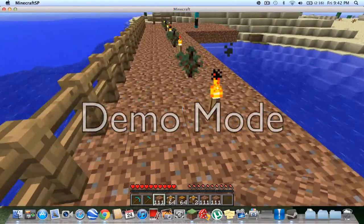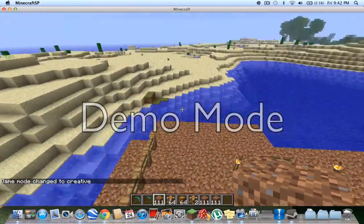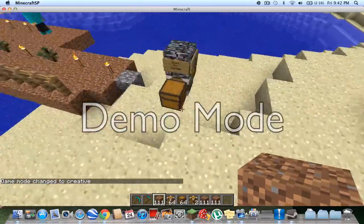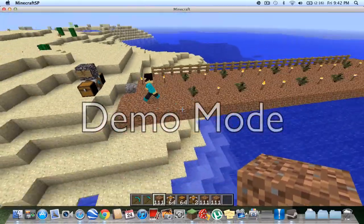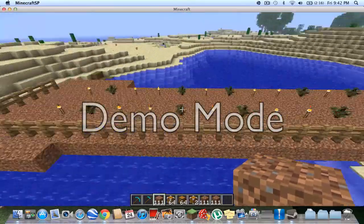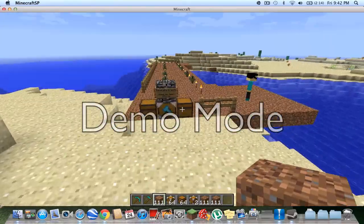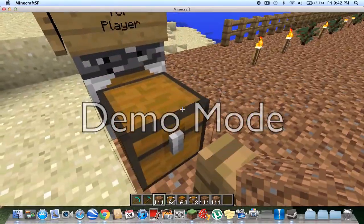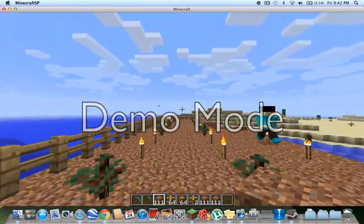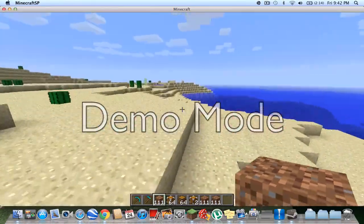Each person does different trees — he does these ones. I think the gold one makes birch trees, I'm not sure. He will make a 10 by 15 area for the trees. This chest is for his supplies, and the other output is the wood. Whenever the trees grow, he'll come over, destroy the trees, and bring the wood right there. So that's the lumberjack.